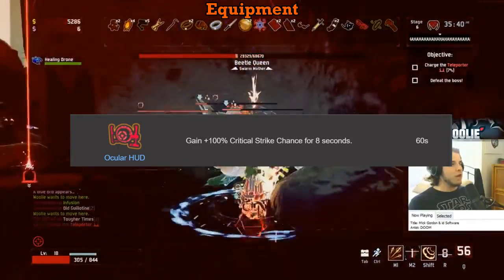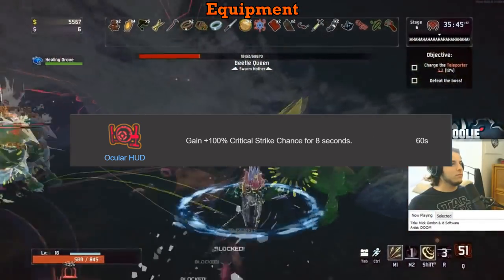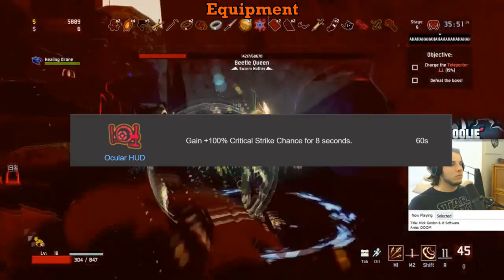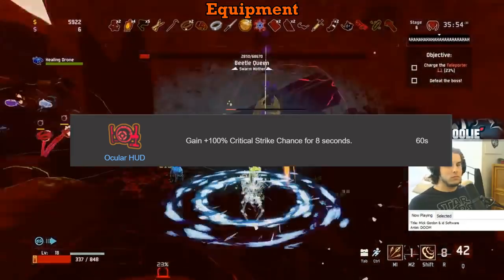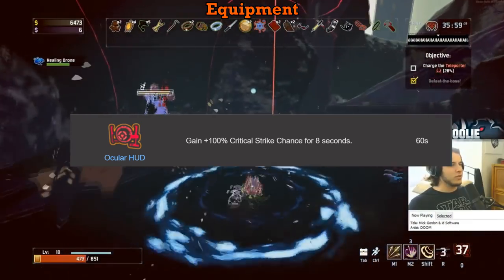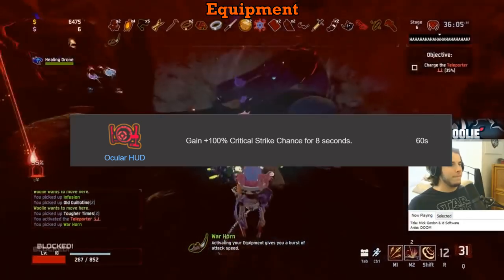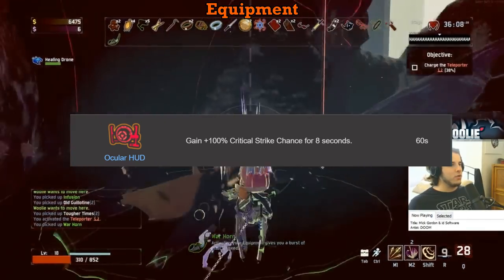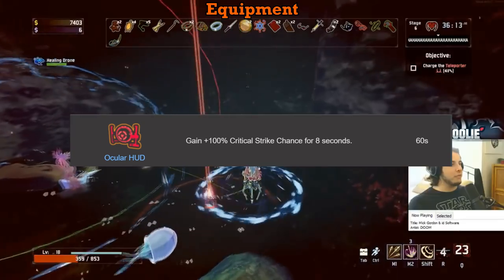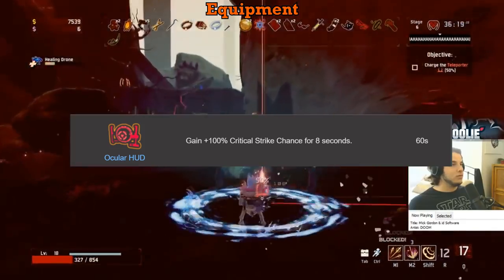The Ocular HUD, if you do not have capped crit, gets an S on Rex and a B on everybody else. If you have capped crit, it's an F — literally useless, do not pick it up if you have 100% crit chance. I really don't ever use it outside of the first loop, but within that it's a solid choice. Rex is actually crazy good with it on the first loop because his total damage output from abilities is the highest in the game, and getting 100% crit chance while spamming M2 on Rex will kill the teleporter boss in under three seconds easily — and that's without any damage items. S on Rex if you don't have capped crit, B on everybody else, F if you have capped crit.